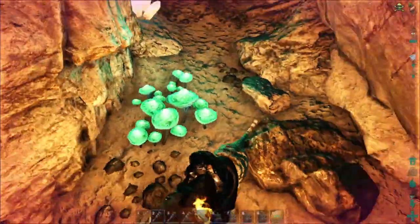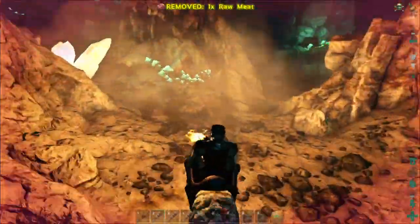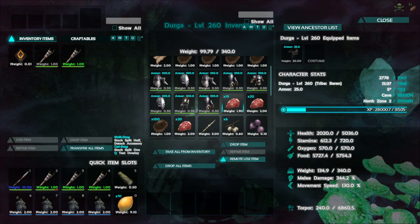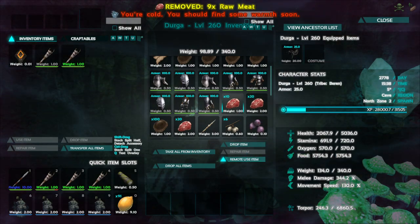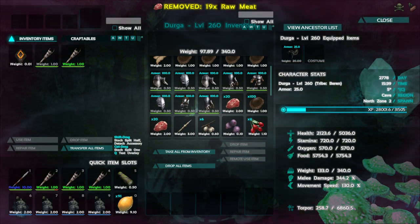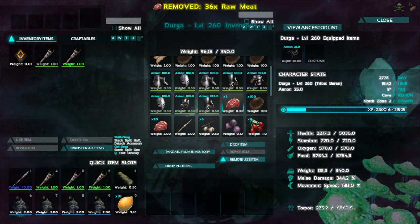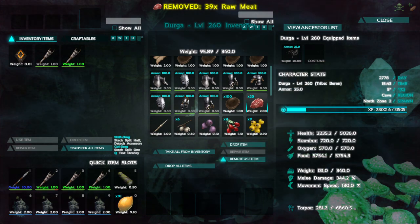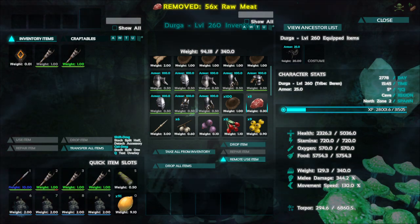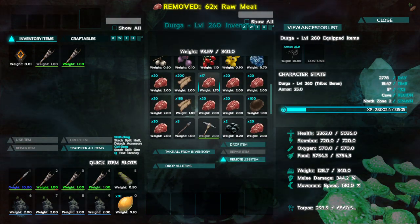At this moment the tiger is at half health so I just retreat a little bit and force feed him so he gets better. My tiger has 5k health as you can see — that's really the recommended amount of health you should have. I'll skip a little bit and get back to you guys once the health has recovered.